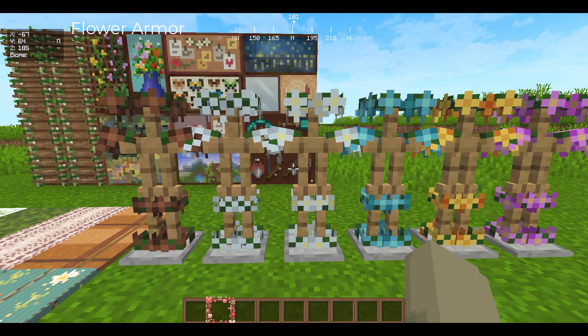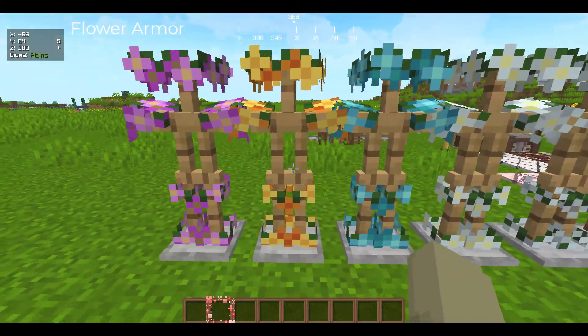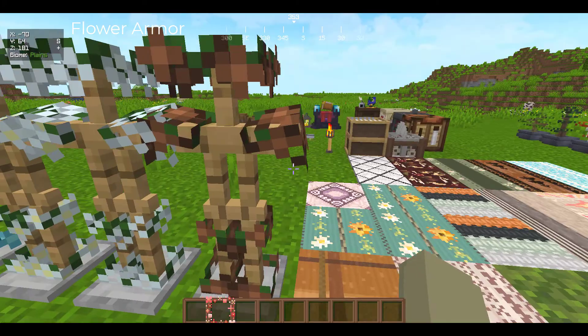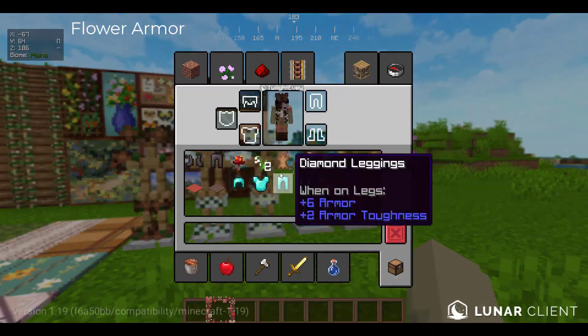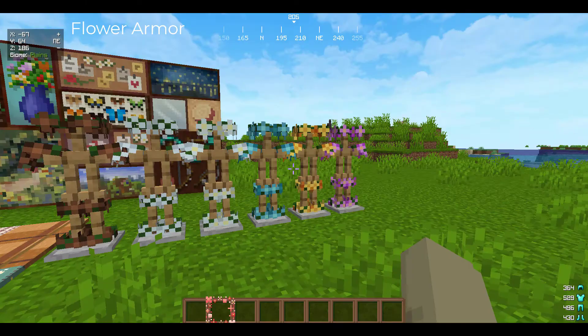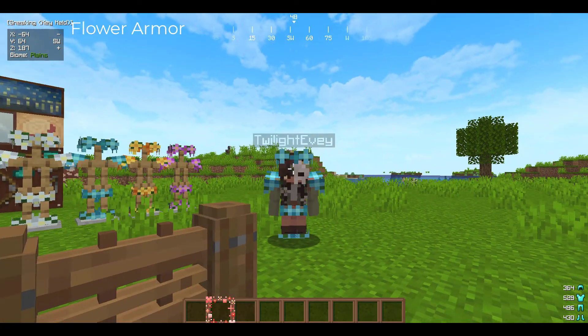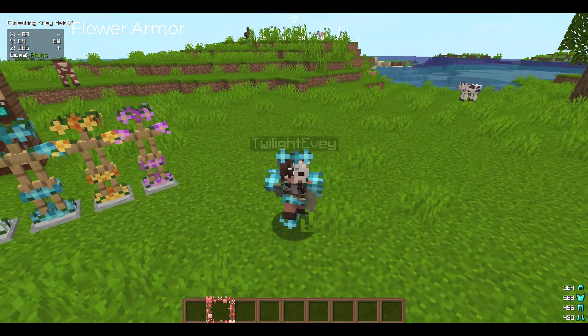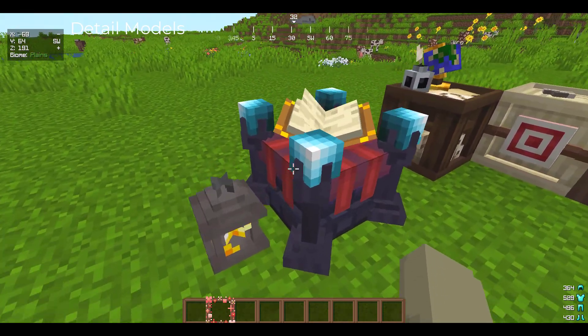The next pack we have is the Floral Armor pack. This is one of my favorites as well — I always run this pack. It changes all your armors to have flowers: it's a little flower crown, little flower legs, and little flower boots. It's so cute. Look at me previewing it — I look great.